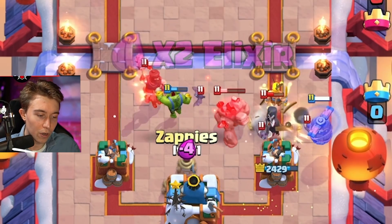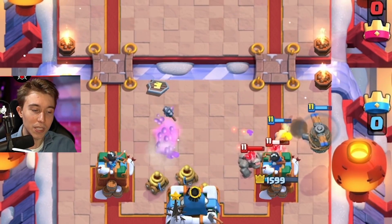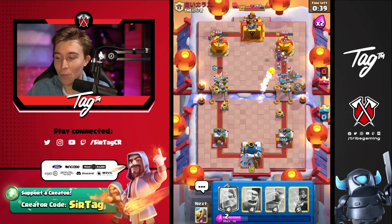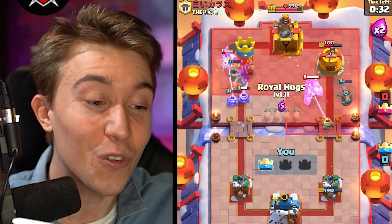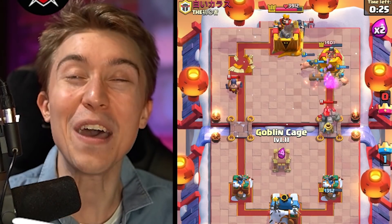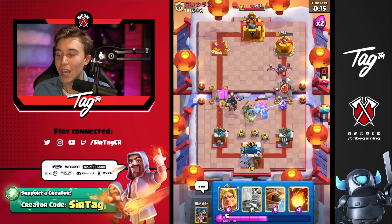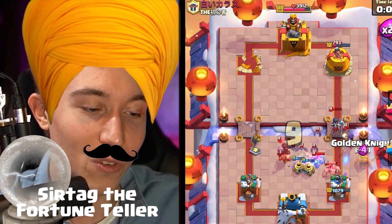I can Barb Barrel and then Zappies afterward. As long as the Bats die, this isn't too bad for me. I put a Fireball on top of the Witch — we snipe that quickly, and now all he has is a Golem on the right-hand side. No Witch to stop the piggies — they're parading on the tower and they are inevitable. With 23 seconds remaining and an Executioner and Dark Prince coming at me, there's no way for him to break through. Even if he did, I'd go for Royal Hogs on the right-hand side and take that tower.